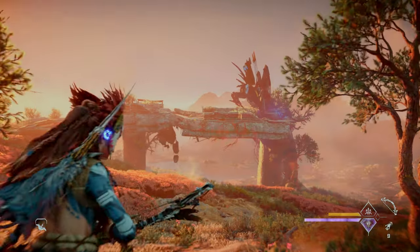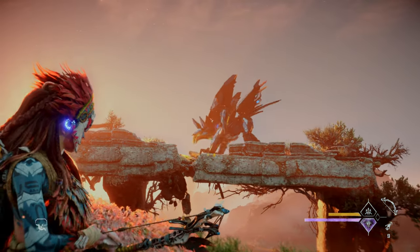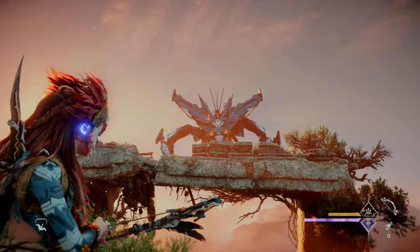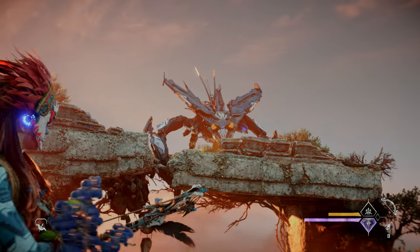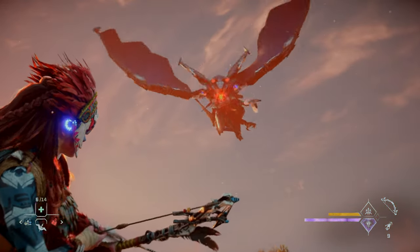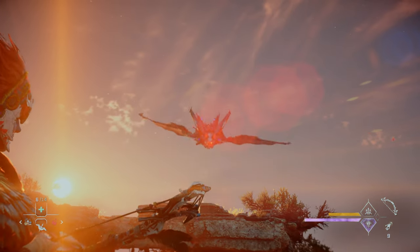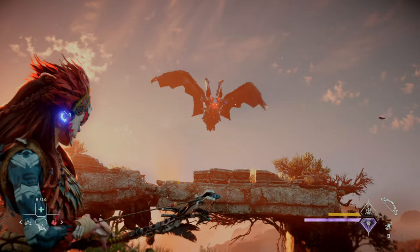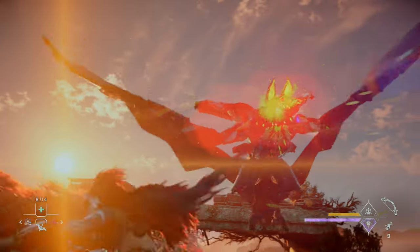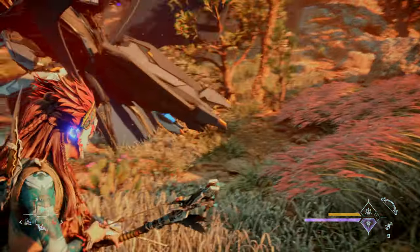Next, let's take a look at a Dreadwing in combat to study its range of attacks. Here you can see it using its stealth generator. It can launch a volley of bombs that detonate a few seconds after making impact. It can also launch acid bombs in quick succession. Here it uses its claws for a swooping melee attack.